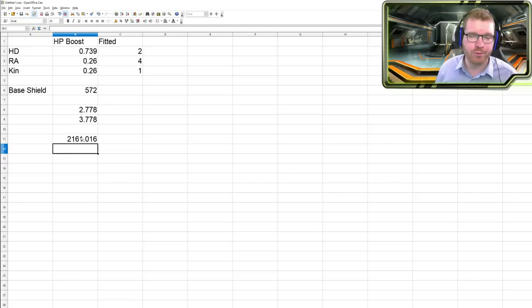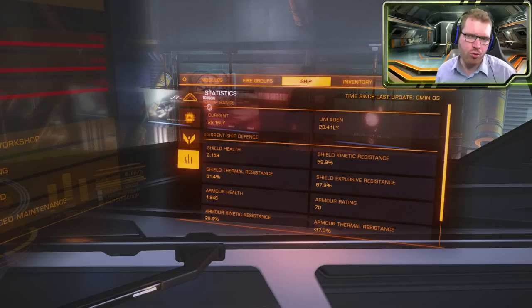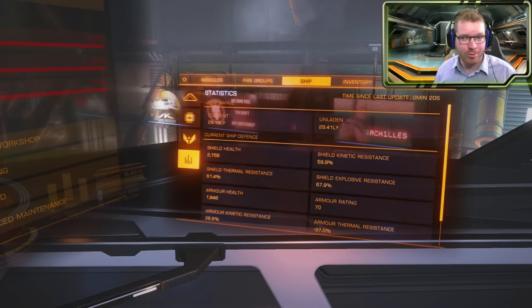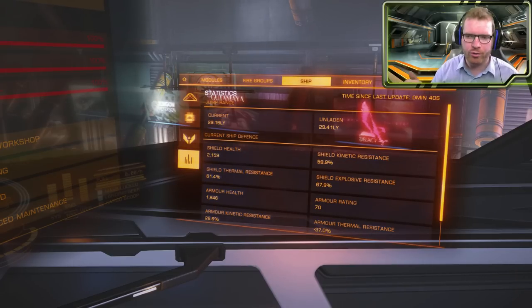Let's jump back in-game, turn all the shield boosters on, and see what we get. With all shield boosters now active and going to the stats, we're at 2,159 — two hit points off from our calculation. I think that's just down to rounding errors. I've tried this with many different combinations of shield boosters and I'm always within one or two hit points of what you actually get in-game. So that is how simple it is. And notably, there's no diminishing return on hit points and no stacking penalty for adding more shield boosters — you get the bonus you get. The diminishing return is hidden in the mathematics: the more you add, the less percentage increase the last one gives.